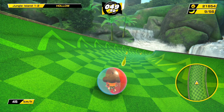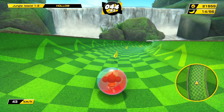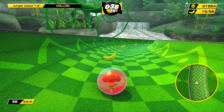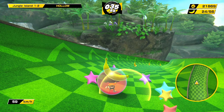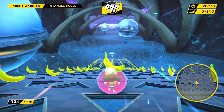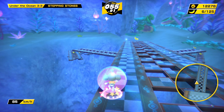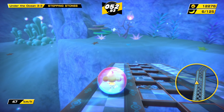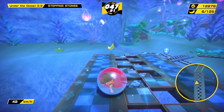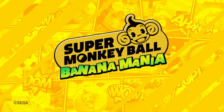Super Monkey Ball Banana Mania is a nice looking game. Rather than an HD remaster of the older titles, the game has been rebuilt from the ground up in the Unity engine. While not as detailed as other modern games, the art style is a perfect throwback to the original while still looking modern. Courses and backgrounds are eye-catching but not distracting, and the feeling of speed as you send your monkey flying down a course is represented well. I also really enjoy the ball in which your monkey is placed, as its two-tone shell looks fun in motion. The soundtrack is also very upbeat and catchy, giving the game a fun vibe — and that title screen song is quite the way to get started: 'Hello, hello, hello, hello, banana! Super Monkey Ball!'